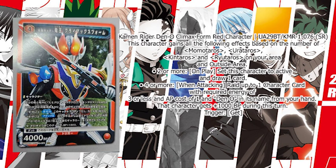Den-O Climax Form gains effects based on the number of Momotaros, Urataros, Kintaros, and Ryutaros on your area and outside area. If there are 2 or more, on play set this character to active and draw 1 card. If there are 4 or more, when attacking, raid up to 1 character card with required energy of 3 or less and AP cost of 1 with Den-O in its name from your hand, and that character gets 1,000 BP during this turn. That's the first Kamen Rider card revealed.